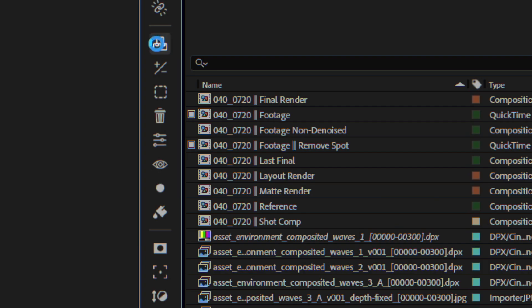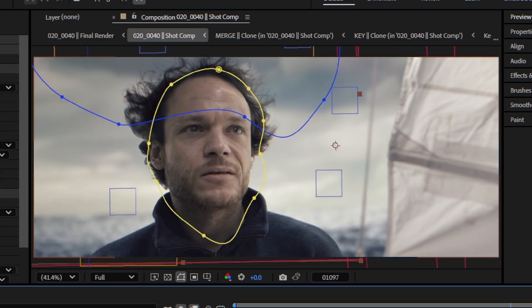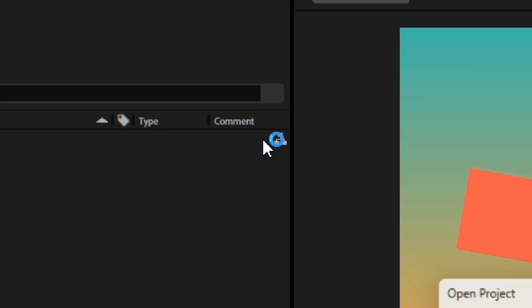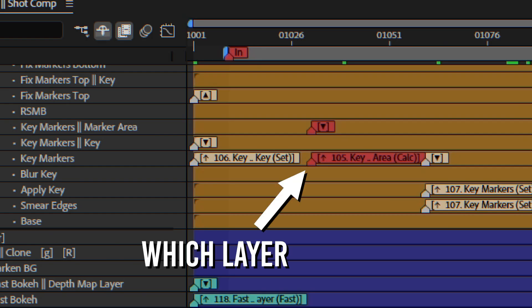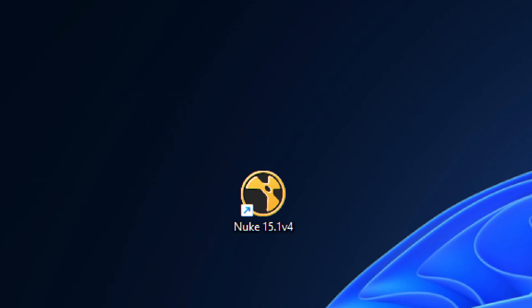But also: sort project items, link masks from one layer to another with all transforms aligning, copy layers across projects, show layer relationships and see which layer is referencing another one by effect — node style. Take that, Nuke!